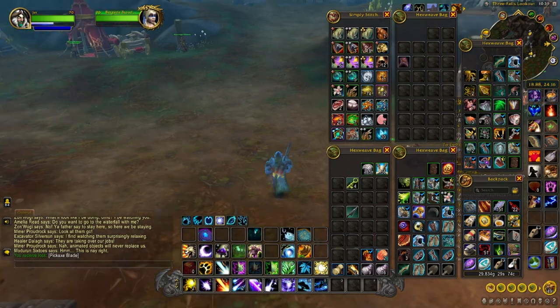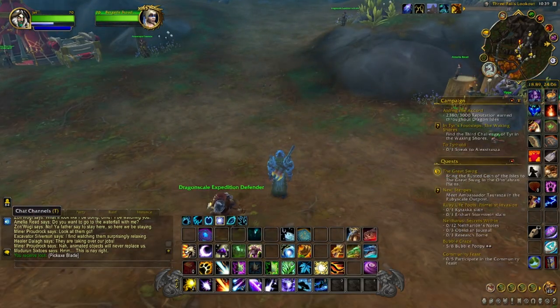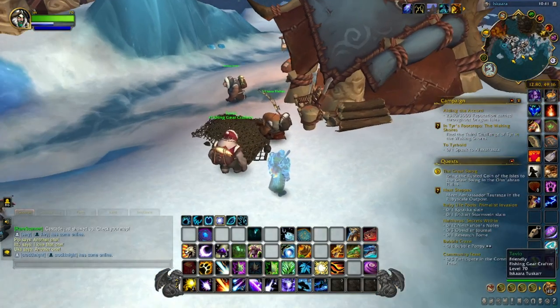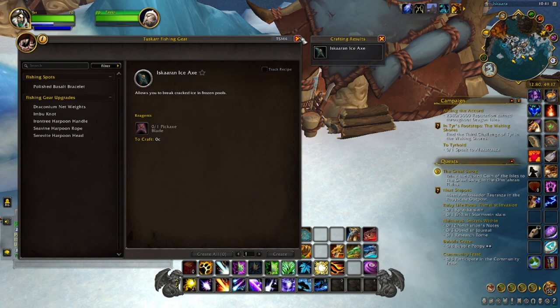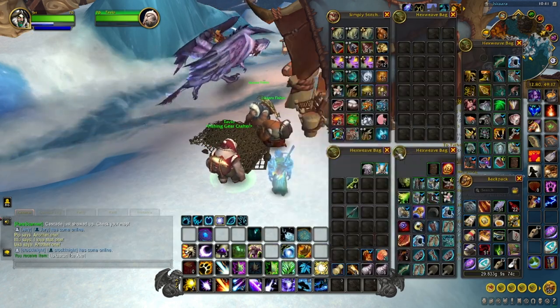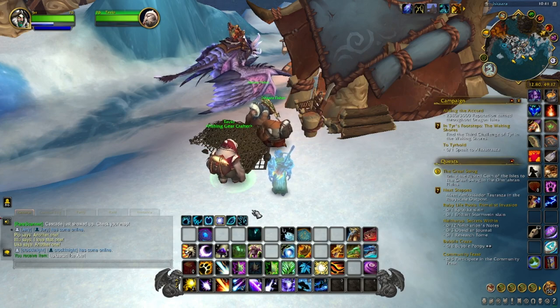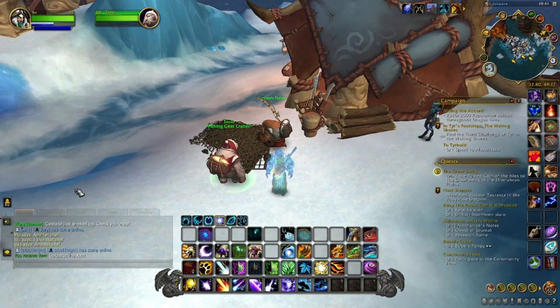We're back at Tavio, so let's craft the Iskara pickaxe — and there it is. You'll notice it won't come in your bag; it's just default. Now you'll be able to do some ice fishing, which is located right in this area right here. Good luck with your fishing and I hope this video helped.